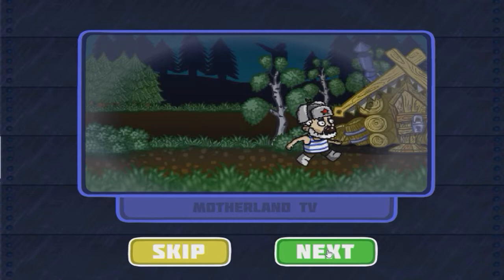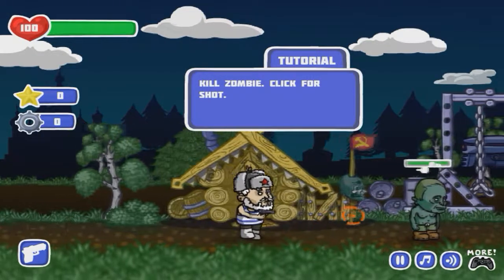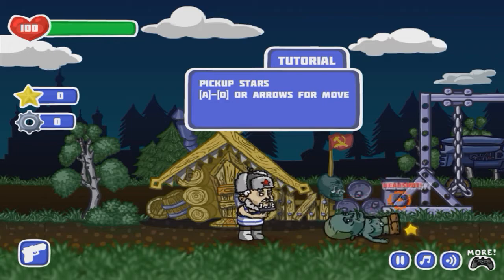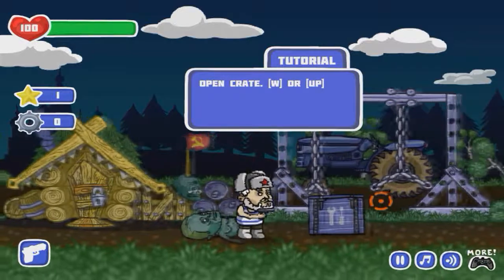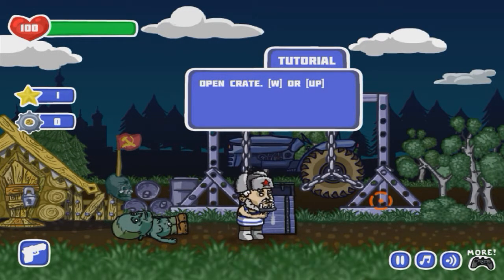Oh no, there's a zombie. We'll go to the house. I'll build a tractor. Now we're here - kill the zombie, click for shot. Let's go ahead and do this. We'll shoot him in the head a little bit. Pick up the stars using A and D or arrows for movement. Use A and D as a real gamer would. Then open the crate with W or up - of course, it's W.